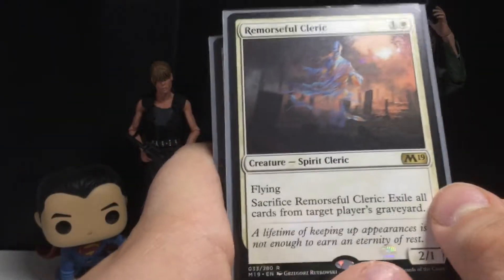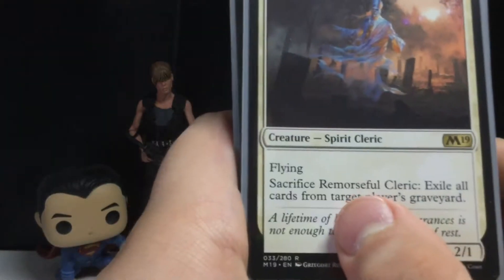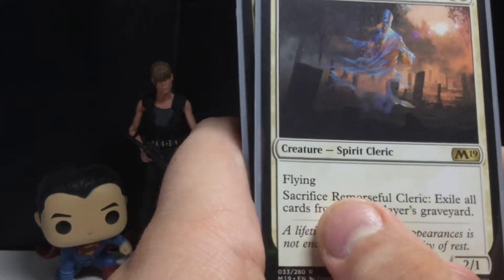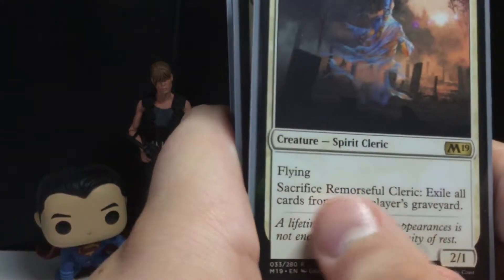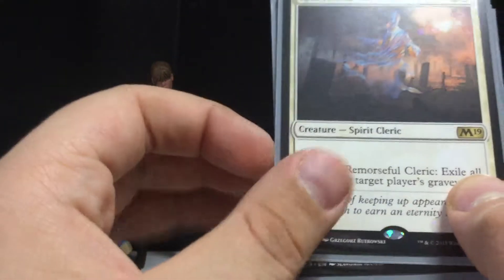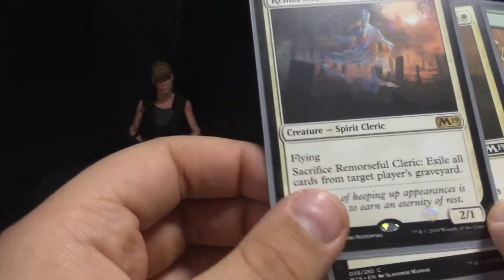This card is good as well, especially if you're going against a black deck. Remorseful Cleric — it's a two-one flyer for two mana. Not too bad. And then if you sacrifice this creature, exile all cards from target player's graveyard. That's actually really good.